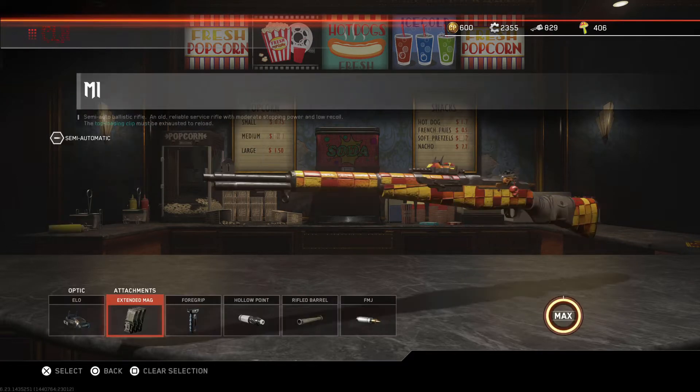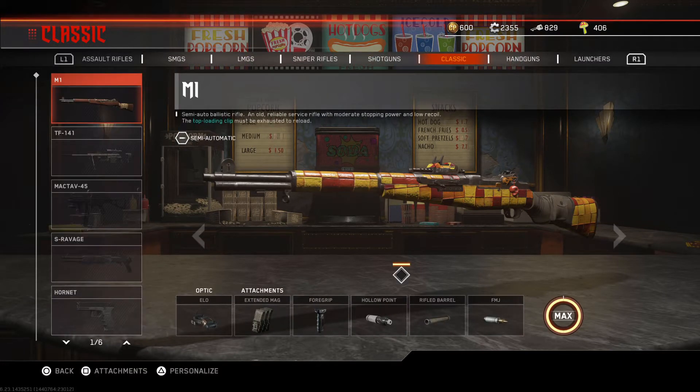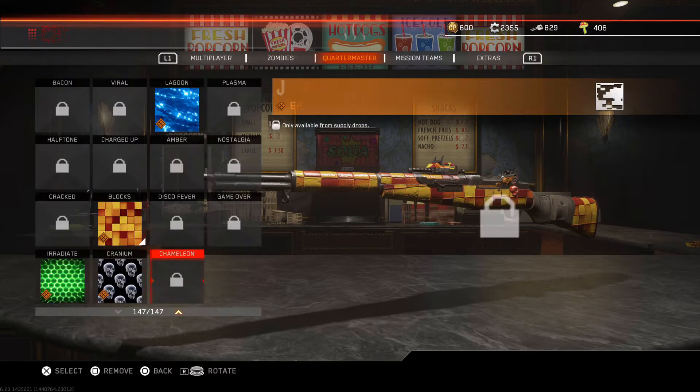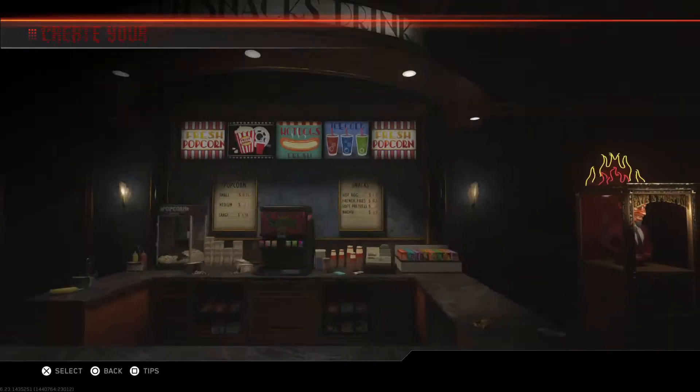Before going into the game, make sure you put as many attachments as you can onto the M1, prioritizing FMJ, holopoint, and extended mags. Also make sure you can put on Fate Cards, Scope Dollars, and Eagle Eyed. You can also bring in fortune cards if you want to use them, but they're certainly not necessary.